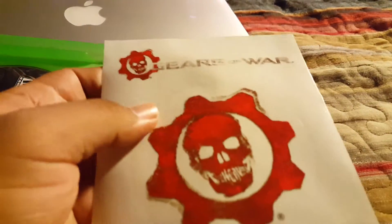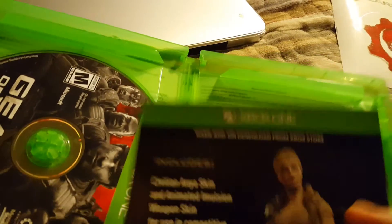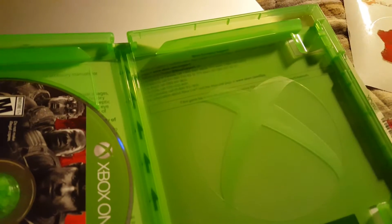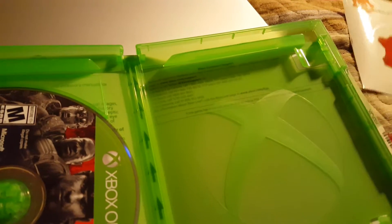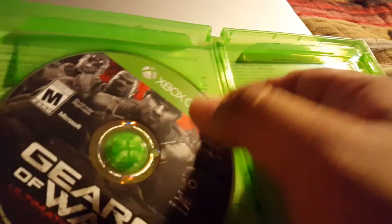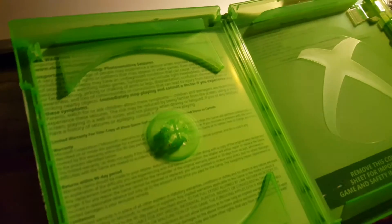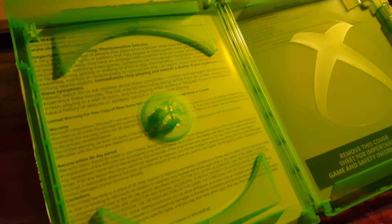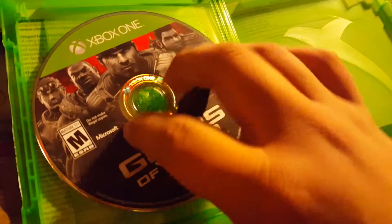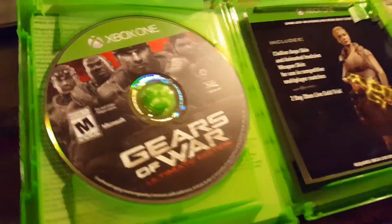You get some Gears of War stickers right there — very cool. You get some DLC content, which is the civilian skin and an animated animation weapon skin for competitive use, and a 2-day gold trial. On the other side you have the codes right there. Nice big Xbox logo on this side. And you have the game disc on the left, which is Gears of War Ultimate Edition. When you pull it out you have warranty and returns and customer support and all that.